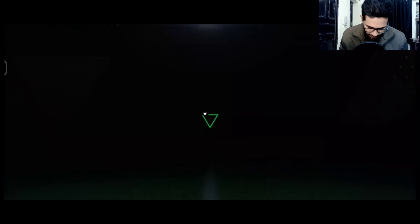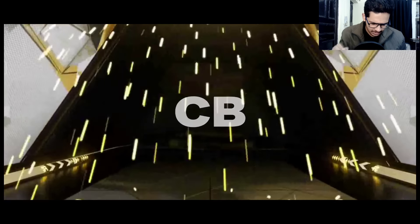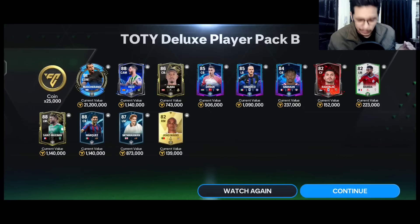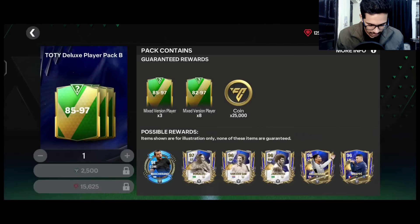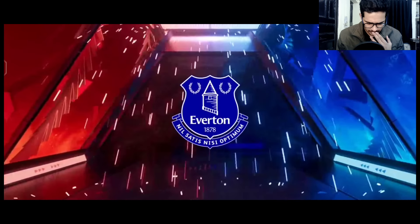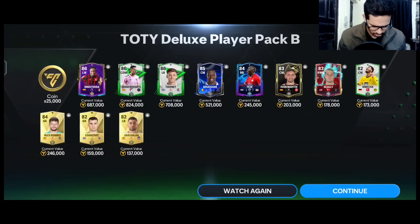We can pack 85 to 97 rated from here. First pack — icon walkout — center back from heroes — it's Marquis. Another Mascherano — great deal. Second pack — deluxe player pack — rivals player, center mid from Everton — we got Doc. This pack is L.